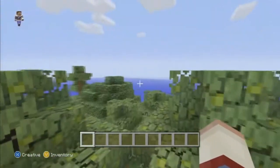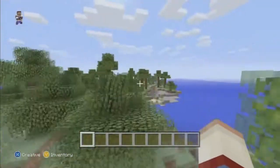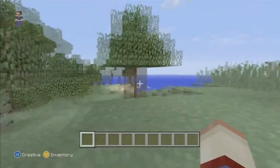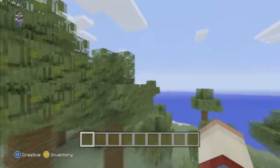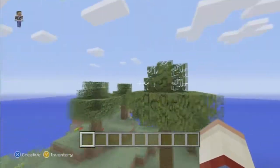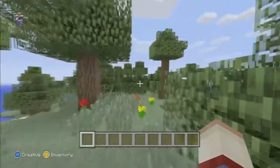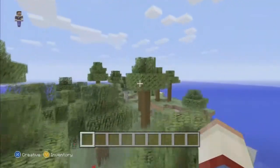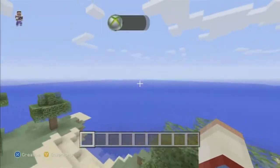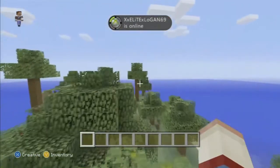I would just be working on TU14 first. I know I have been waiting because I need the books and quills from the update — hopefully it's in there — so I can use them for adventure maps. It's so much easier than sitting there having to type on signs all day. You can use a book, it saves room and is so much easier to use.